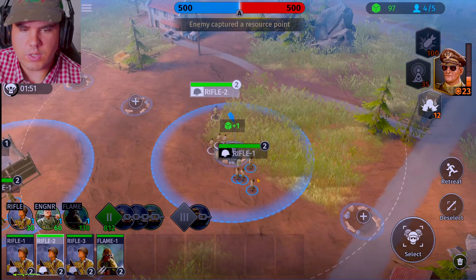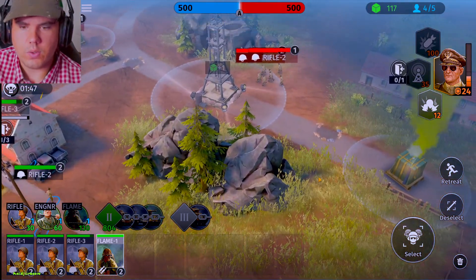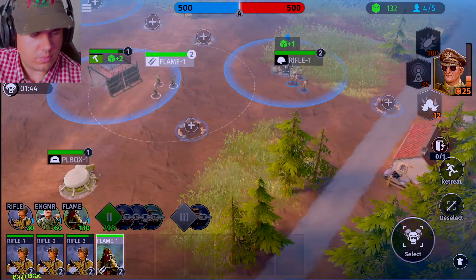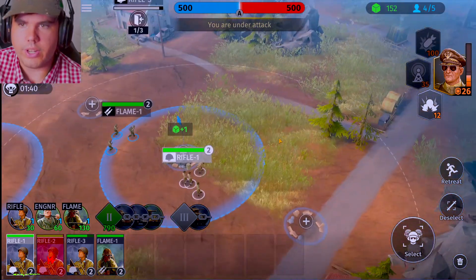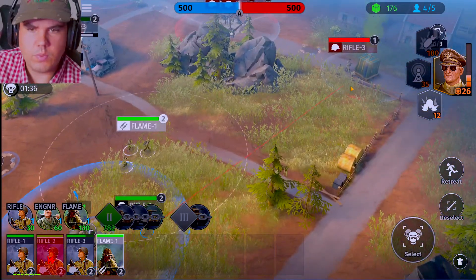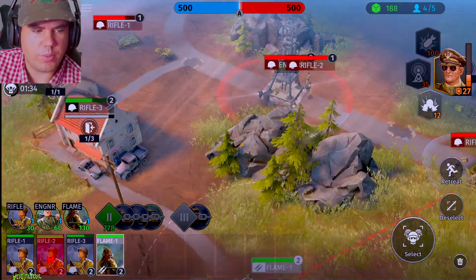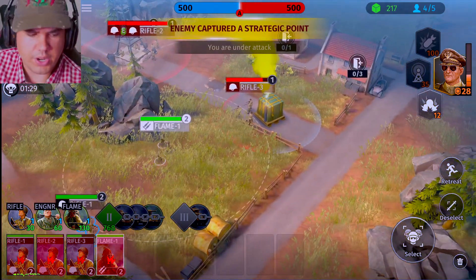There's an enemy spotted there, so we'll send rifle squad two over that way. Flamethrower squad, we're going to send you guys over to flank them. You guys come over on this side. Squad one, come over here and take on them. With the flamethrower squad, you guys will be fighting from their buildings. They should have a lot more cover than the rest of those guys, so I think we're going to be good in that regard.